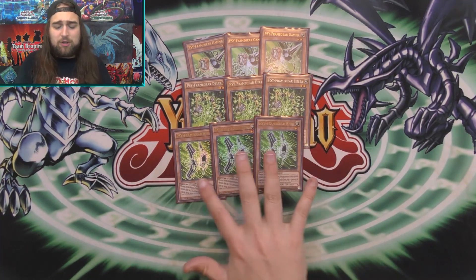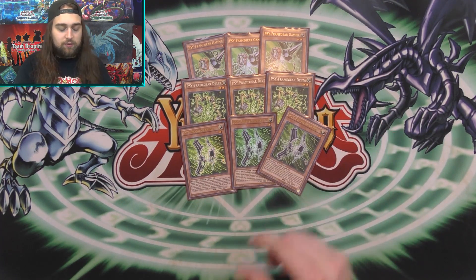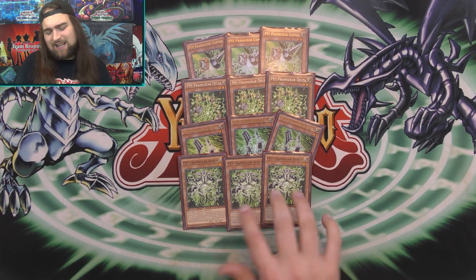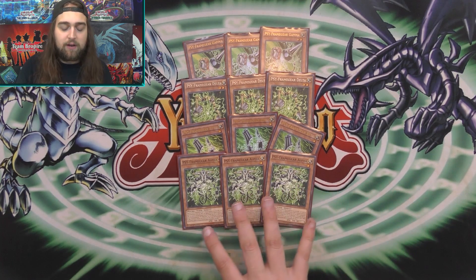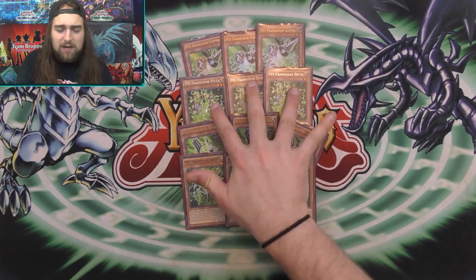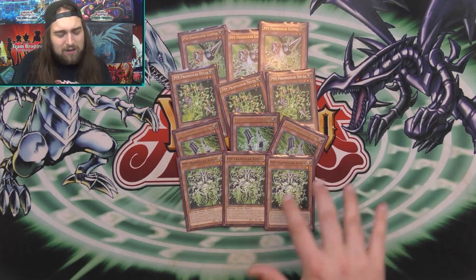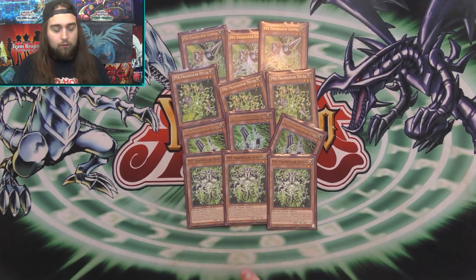Beta negates an attack and ends the battle phase, keeping you alive and letting you go into a level 7 synchro. Alpha is probably the worst — you activate it when your opponent normal or special summons a monster, and it gives you a search, which is its redeeming quality, but it's a level 1 so it doesn't let you go into Omega. Gamma and Delta are vastly superior side-frames. Effect negation and spell negation are really good; attack negation's pretty good; and Alpha just keeps the deck afloat. But they're all needed — they're all really good cards.